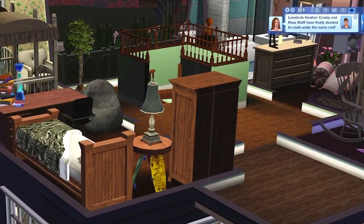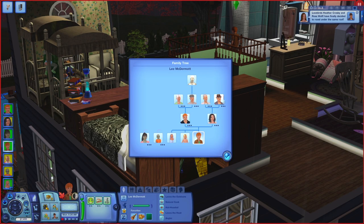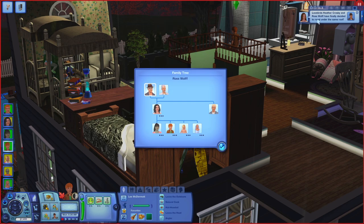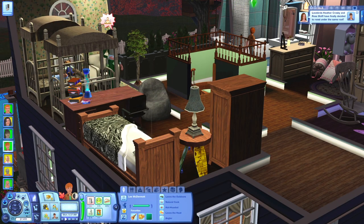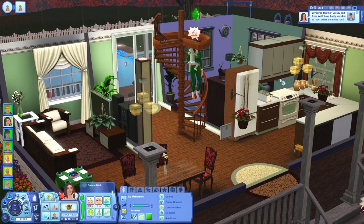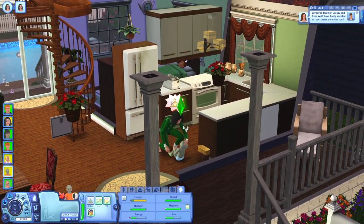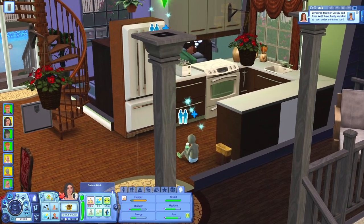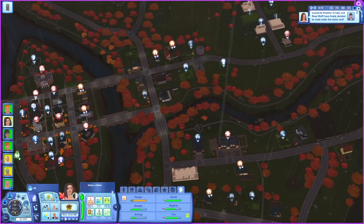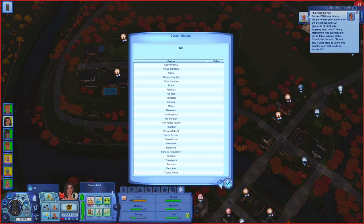A notification says 'Heather Crosby and Ross Wolf - lovebirds.' Wait, they're not lovebirds - Ross and Gator are still married, and Ross is gay! I'm so confused why it says lovebirds. I think this might be a story progression thing - when a sim moves into another sim's house and the game doesn't have an explanation for it, it might just pull a random explanation. Ross is still married to Gator on the family tree, so I'm genuinely confused.